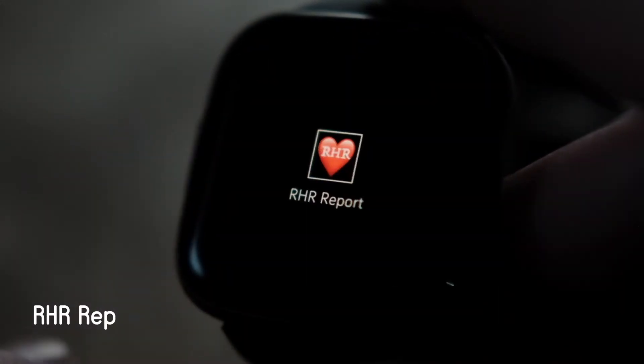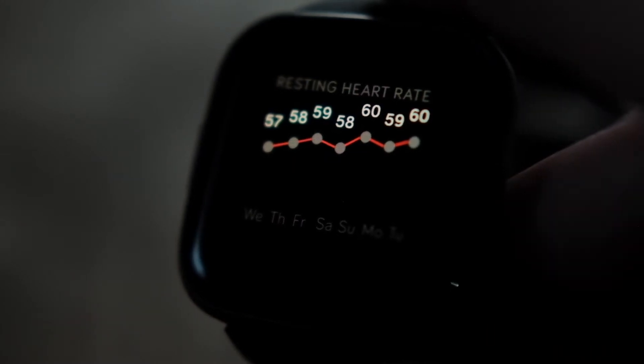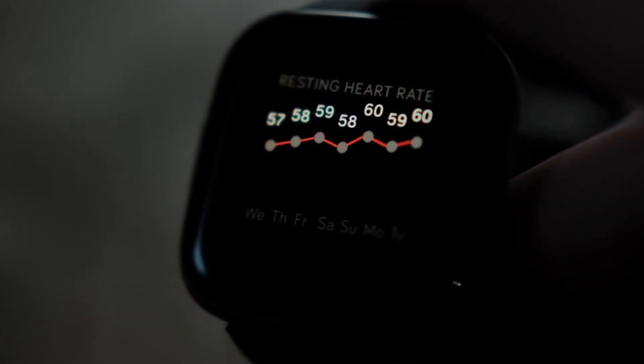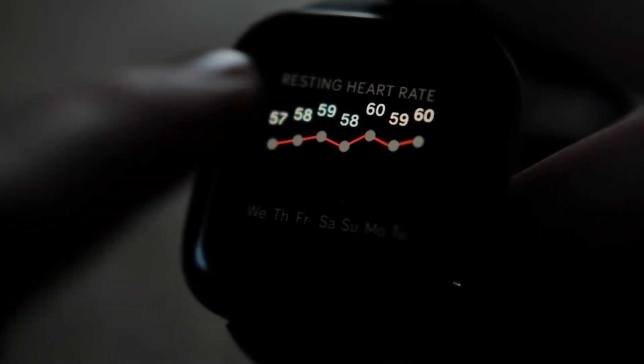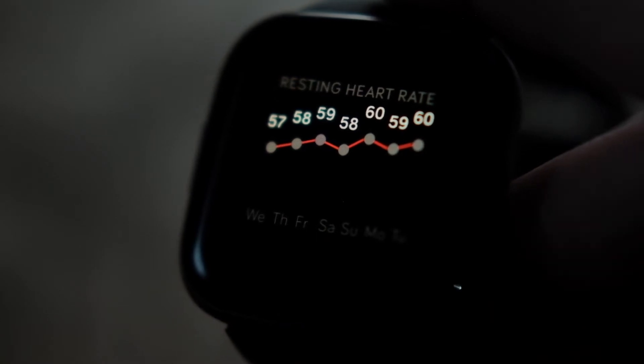Second is RHR Report. This app is dead simple. Every time you open it, it charts your resting heart rate for the past 7 days. It's quick, it's simple, and it saves you from digging through the Fitbit app on your phone. That's literally all it does though — there are no options besides that.